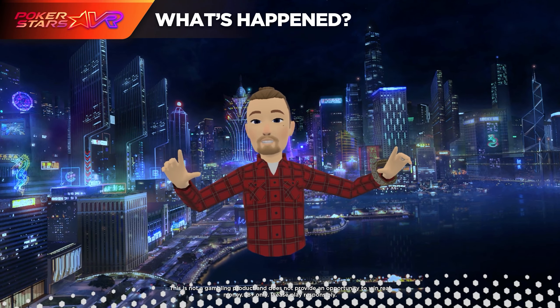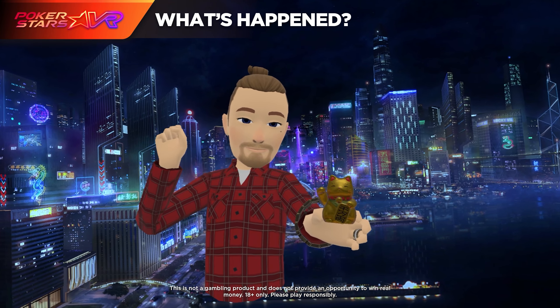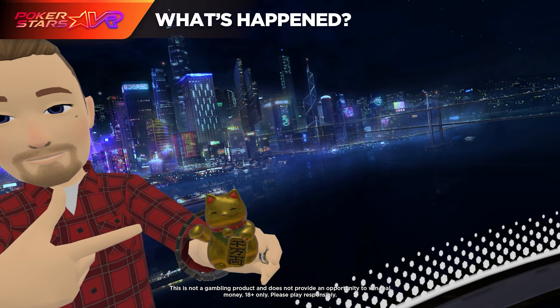Every patch we give a lot of existing props an HD upgrade. One of the items I'd like to highlight is the Nico Cat. Look at this little guy — isn't he super cute?